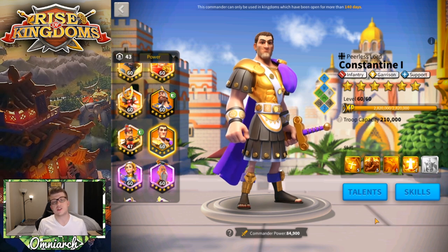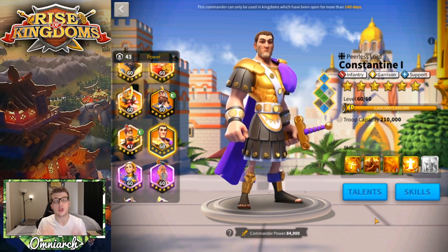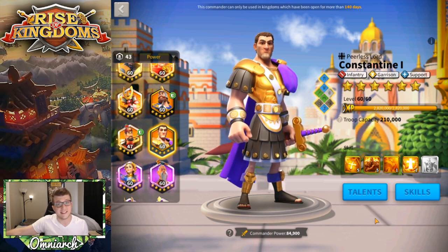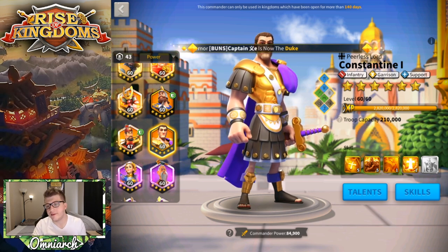For army combinations with these commanders, you could run Richard with Yi Seong-Gye, Alexander with Sun Tzu, and Constantine with Martel — amazing open field combinations. You can swap them around or throw Joan of Arc in and take out Sun Tzu for more support. This also saves all your cavalry units to reinforce Attila-Takeda armies, which is what you should be doing as a free-to-play. Attila-Takeda rallies are likely meta from Season 3 through 6.